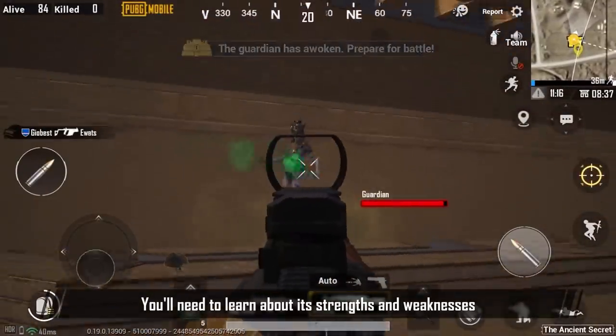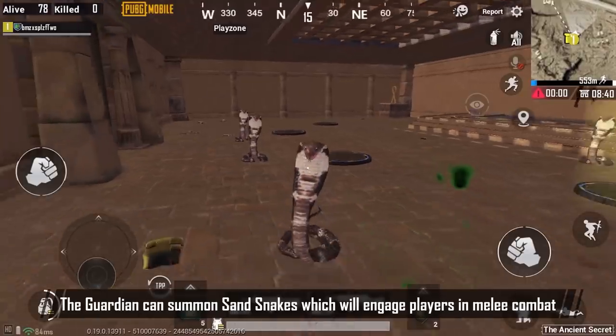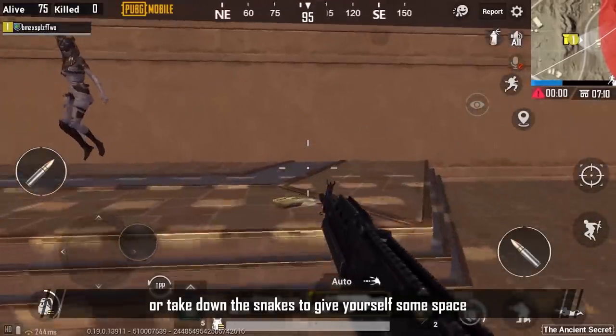you'll need to learn about its strengths and weaknesses. The guardian can summon sand spikes, which will engage players in close combat. Don't worry — you can avoid the attacks or take down the turrets to give yourself some space.